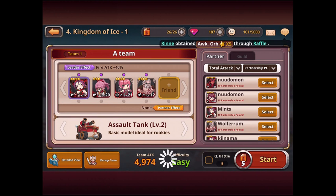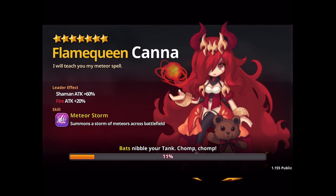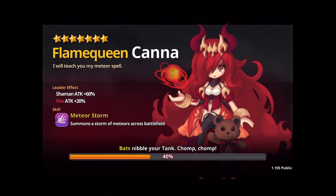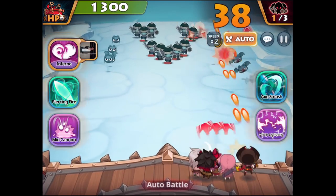I'll find a partner — I don't know these people but I'll grab the 10 partner points. You can see the partner effect is going to increase my forest attack and my fire attack. My team is very fire-based, as you can see at the top — five by four percent. I'm quite early in the game so easy difficulty; this costs five energies.